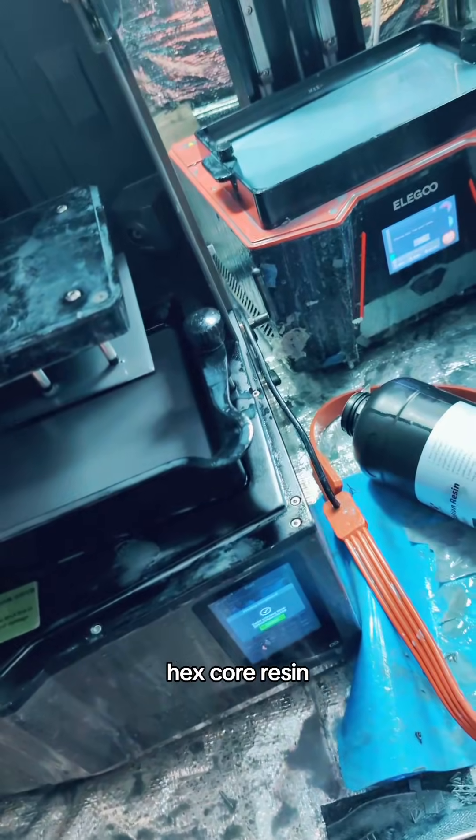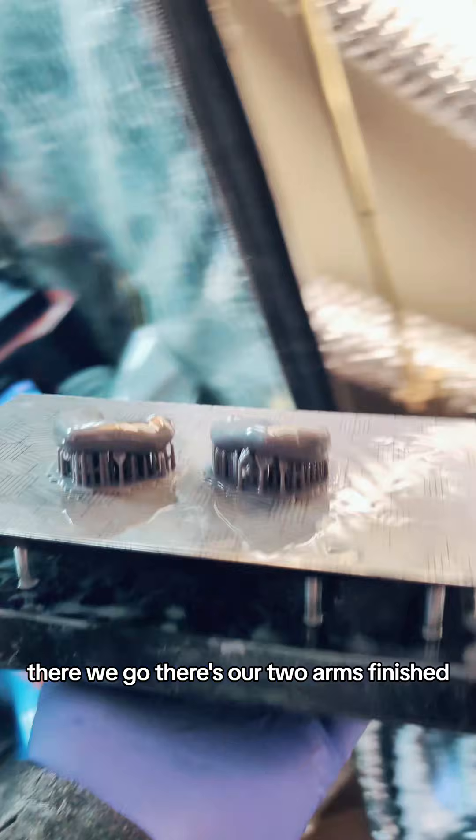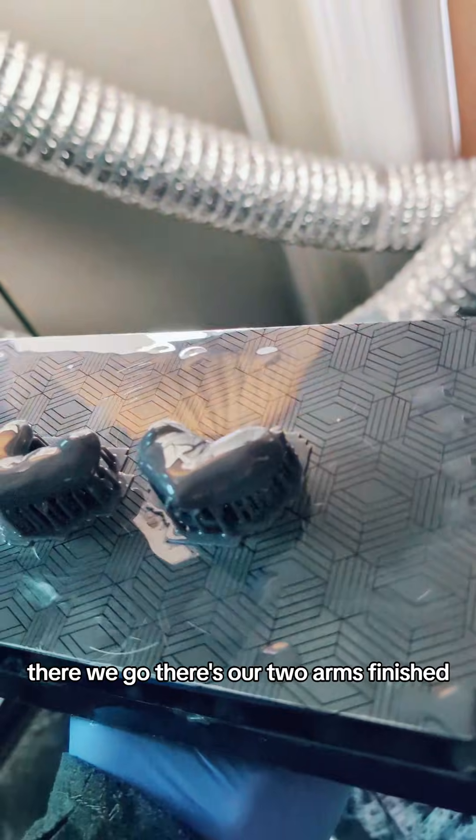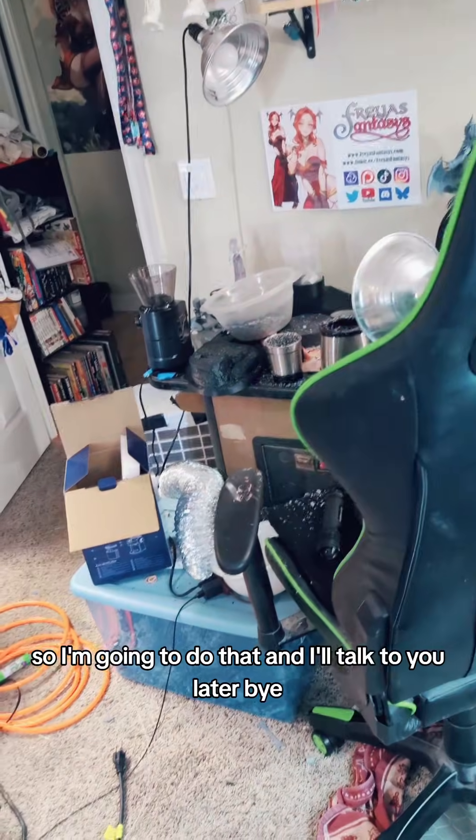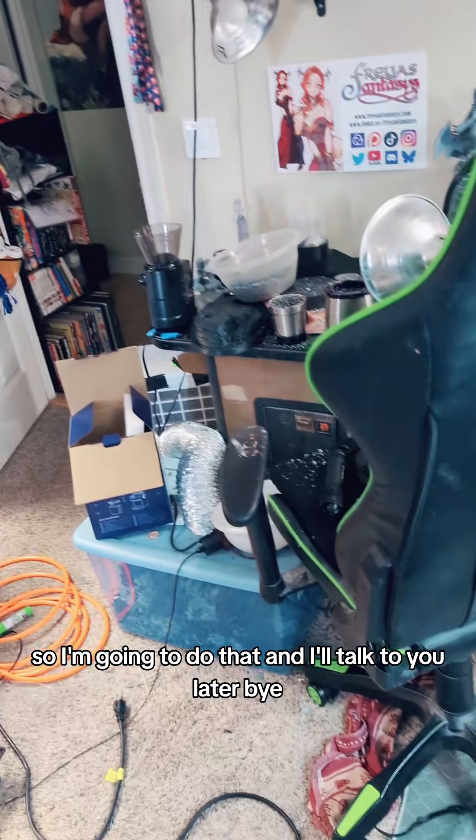Alright, here we go. Hexcore resin. There we go — there's our two arms finished. Let's get them out. And then we can do the display for the hexcore resin as soon as I clean everything. So I'm going to do that and I'll talk to you later. Bye.